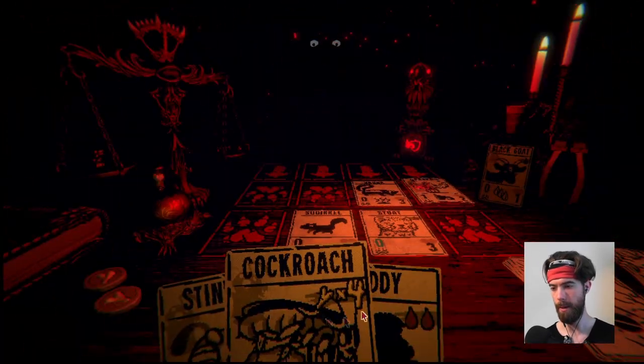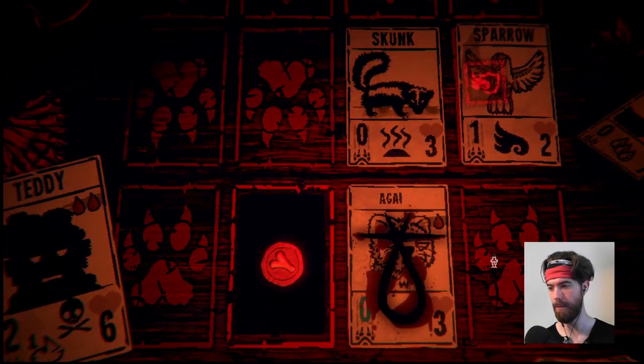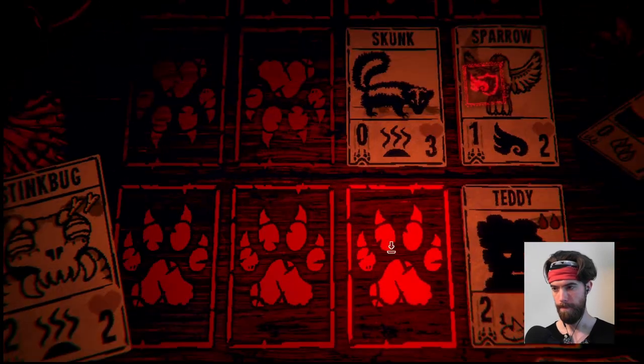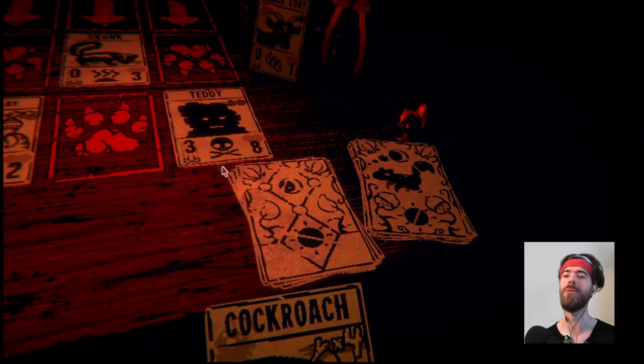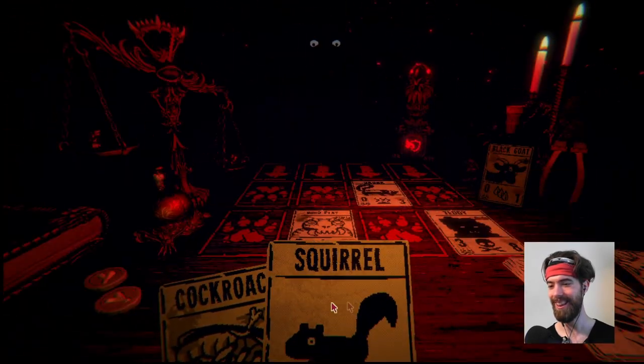Now we want to play down Teddy — our marquee card, our franchise player. Teddy going down, stink bug across. Teddy flips into the 3/8. This card is so overpowered. I love it.